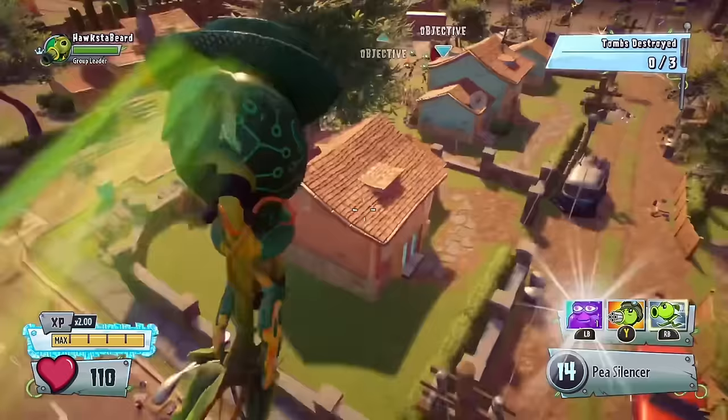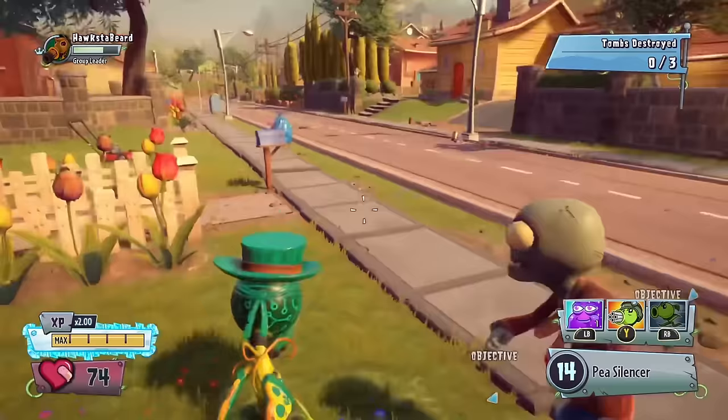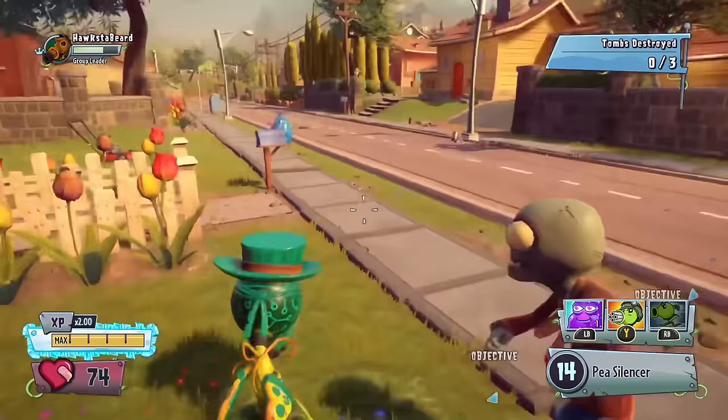We're just going to get into the quest. We're going to bean jump straight on over to the first objective — the first to pop the fireworks here — and then you're going to want to not kill any of the zombies and lead them over into the street.